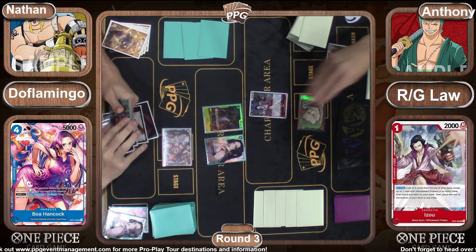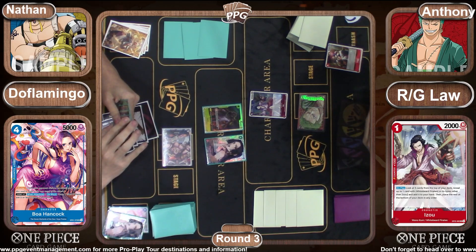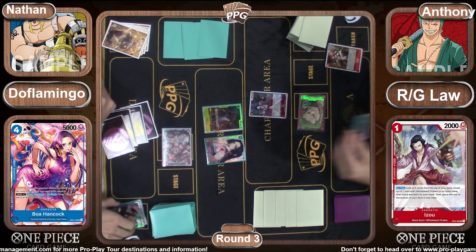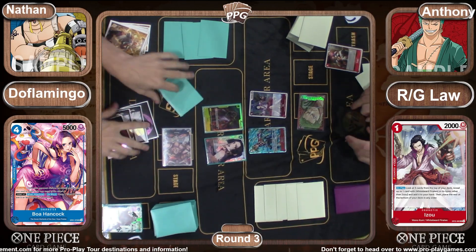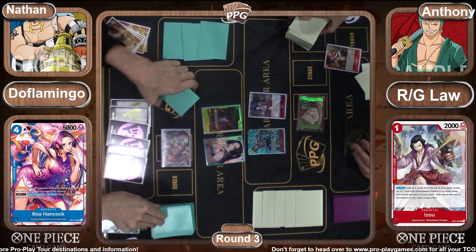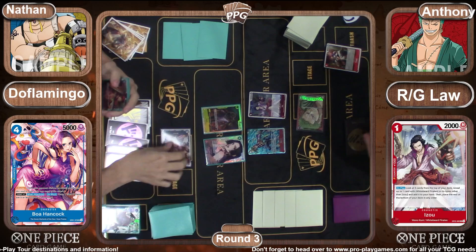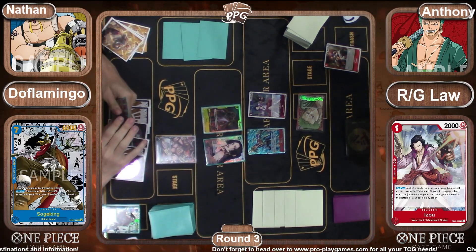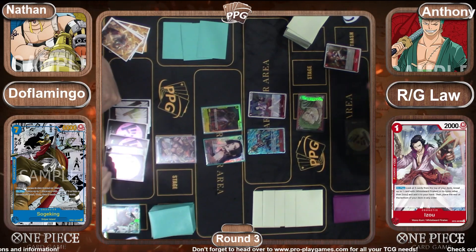Zorro just sends five across the table with no Don on the leader, meaning we're going to spend this five Don on something else. We counter out with what looks like a Manga Soga King — we need to do it justice and put the manga one on the screen for you. Then we see Marco come down — good old five-drop Marco.